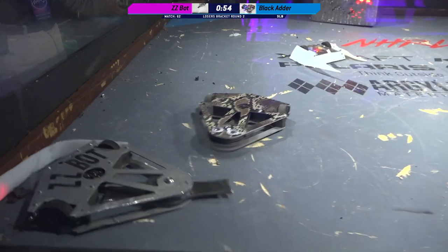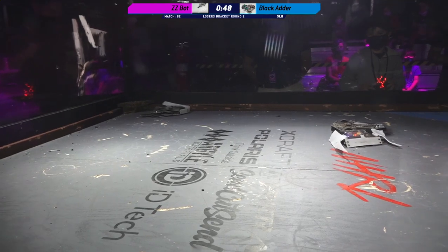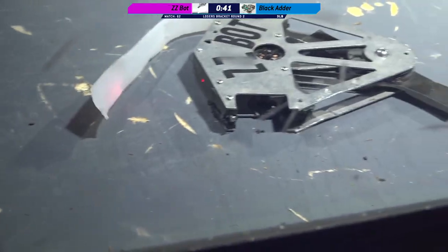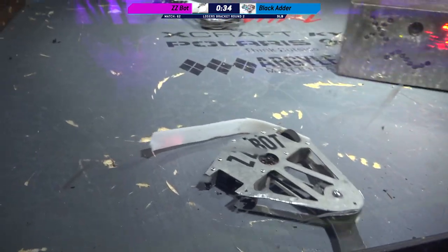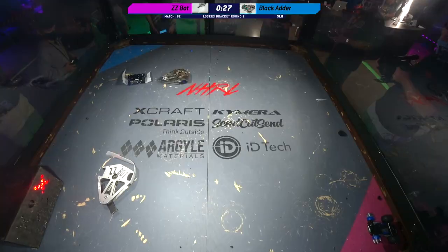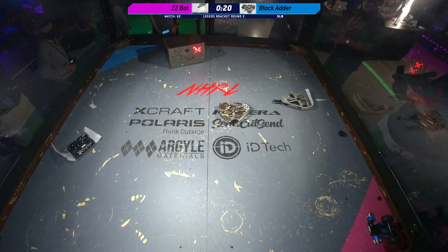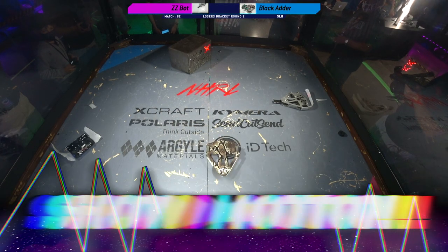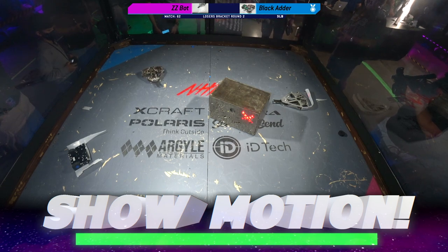He's not putting himself in any real danger, because a lot can happen with 50 seconds left on the clock. This is a really smart way of doing it. Oh! He ripped off a wheel from ZZBot. This might actually get us to a count out before it goes to the judges' decision. ZZBot not able to show any translational movement — just spinning in the corner. The referee tried to grab for show motion. 20 seconds left. Show motion. There goes show motion. And you can see the weapon turned off on Black Adder. That looks good.